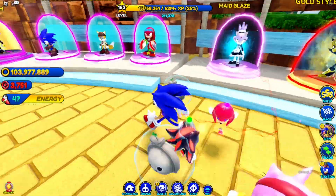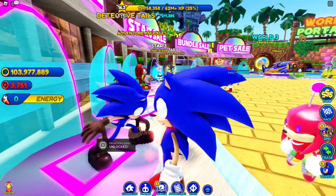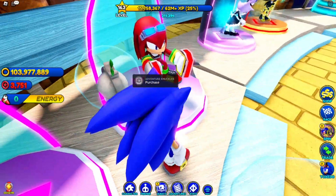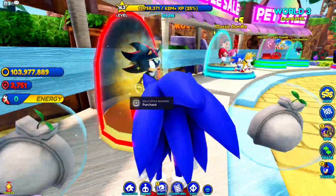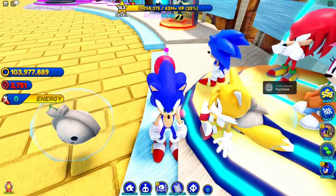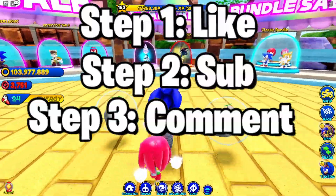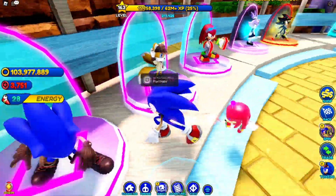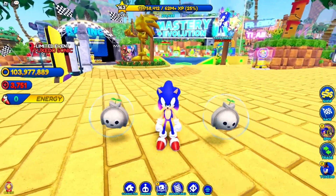Speaking of giveaways, I'm giving away free skins to subscribers of this channel. To enter, like, subscribe, and pick one skin. We've got frontier sonic with teams, detective tails, knuckles adventure, maid blaze, gold style shadow — one of the coolest skins and my personal favorite — and the baby sonic bundle including baby sonic, baby tails, baby amy, and baby knuckles. Comment the name of your chosen skin for a chance to win.